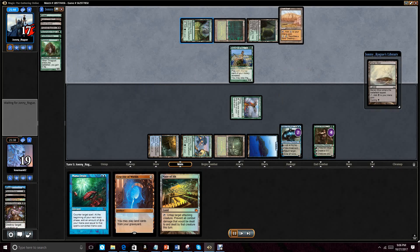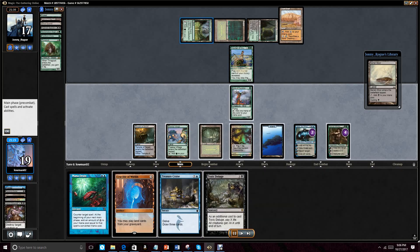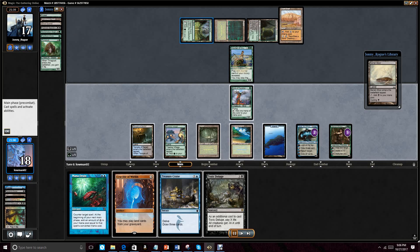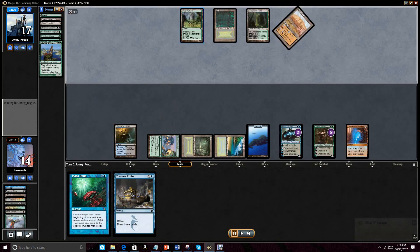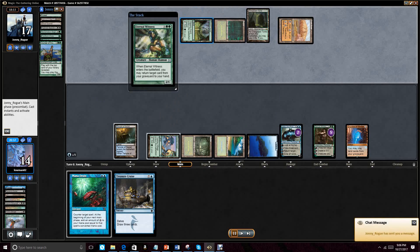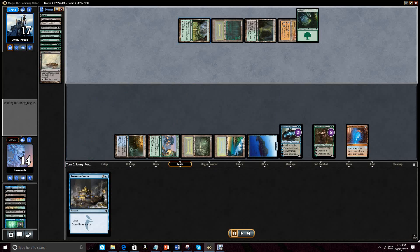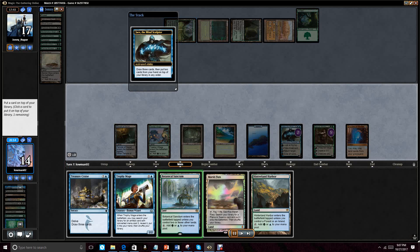He goes ahead and gets back his Loam, plays out the Courser, does not cast Loam, pulls the Dust Bowl from the top. We find Toxic Deluge. Play the land from hand — that could have been wrong. But I actually wanted a green-based fetch land in the graveyard for Crucible. I didn't want to use that black-red one. We do Abrupt Decay the Eternal Witness because we don't want him to get back one of his threat cards — most likely Reclamation Sage, which is not something we want to bounce with Jace.